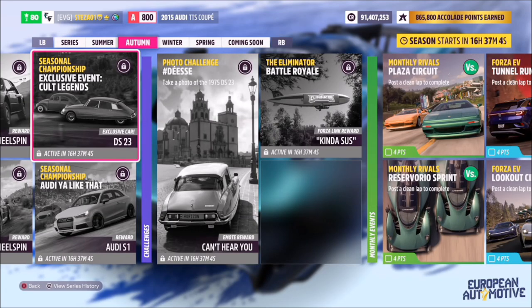Hello and welcome to this week's photo challenge guide called DS, which wants you to take a photo of the 1975 DS 23, which is obviously a Citroën. Now this car isn't available in the auto show — you might pick one up in the auction house. However, if you are in this current week, you can actually win this car simply by completing the seasonal championship.